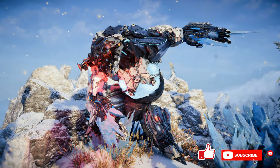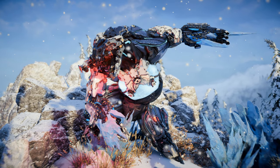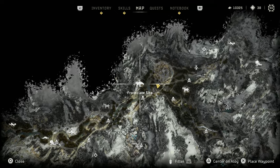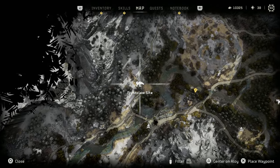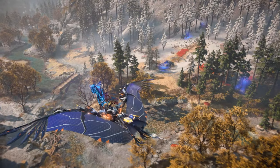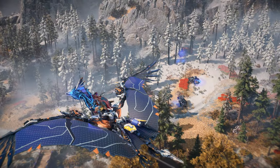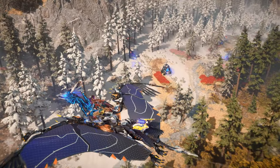Let's start with the Frostclaw's locations on the map. The Frostclaw is quite rare with only two dedicated machine sites. The first marked site is located in the valley just north of the Tenocht Sky Clan capital, the Bulwark. Here you can normally find a single Frostclaw along with some nearby Frostclaw Striders and Lancehorns. However, you may get lucky and have two Frostclaws spawn.